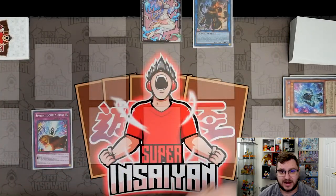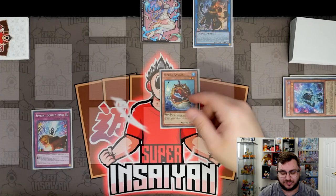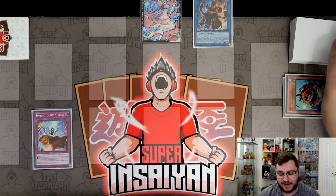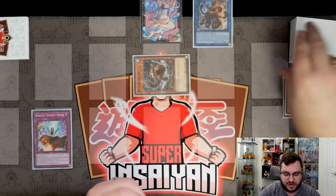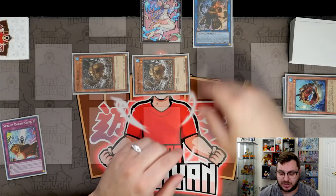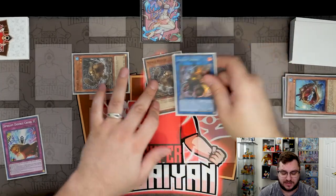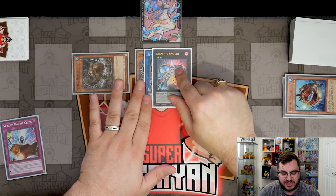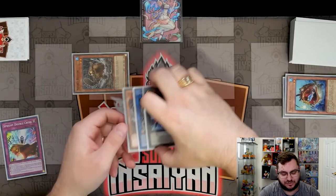We link Blue and Jet into Sprite Sprint and activate its on-summon effect, sending a copy of Nimble Angler to the graveyard. Nimble Angler then activates, summoning out two copies of Nimble Beaver from the deck. Now we're in a great position — we take Sprite Sprint and a Nimble Beaver and overlay them into Gigantic Sprite.